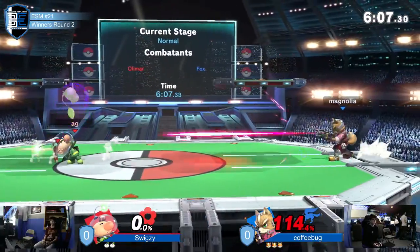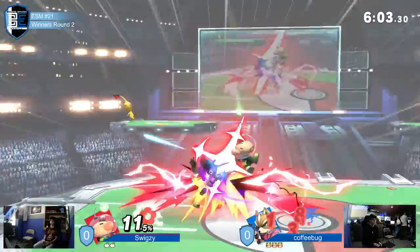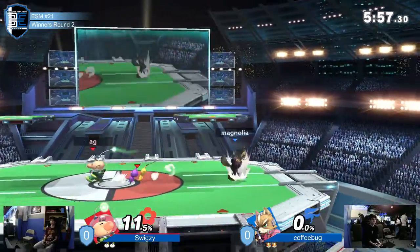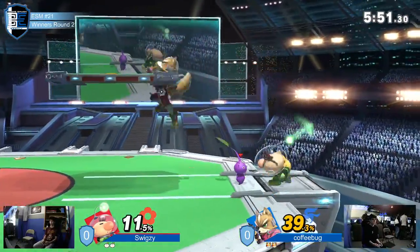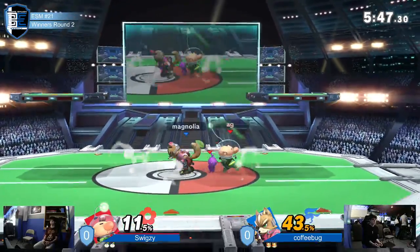He really needs to run away with this, spam that laser. He said before, I'm gonna laser camp you. He had one purple on deck, so if you're not in range, the real threats are back here — smash stacks. None of the side Bs or any of that would have killed yet. Now he has two purples, so you need to just play a little further back.